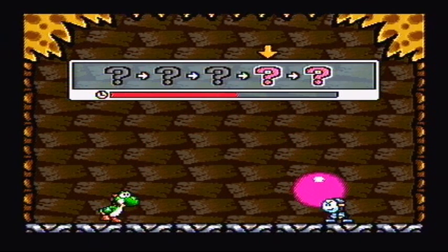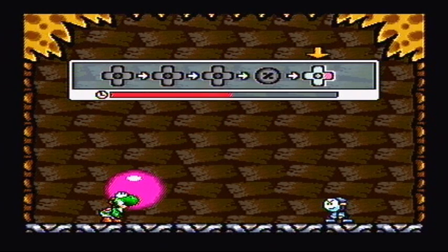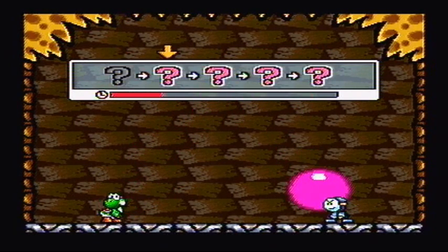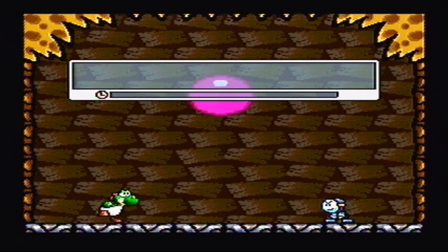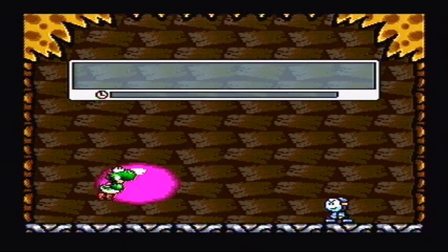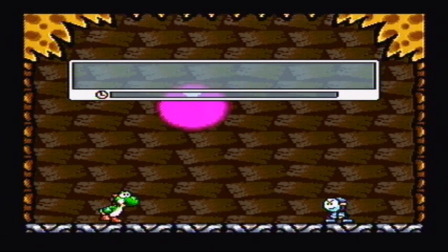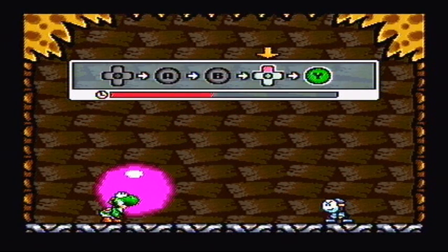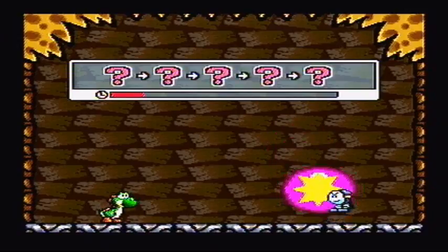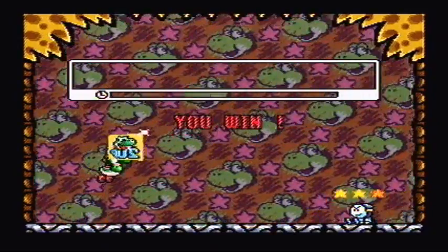It is a fierce battle between Yoshi and the bandit to pass the balloon before it pops on their faces. The bandit is a crafted creature - it hides button combinations from Yoshi. How it can do that, nobody knows. Please bop, bop, bop. Yes! And we got two lives.